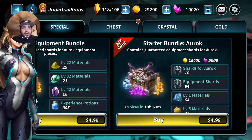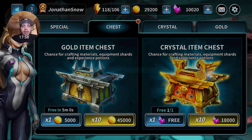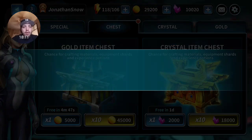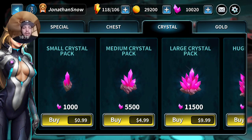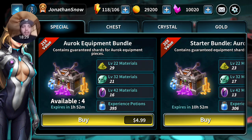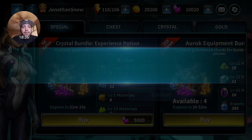For five bucks you get some more material in the starter bundle. There's a free chest - chance for crafting materials, equipment shards, and experience points. Let's go ahead and get the free one. We got a gold item. There's also a free crystal item chest - chance for crafting, equipment shards and equipment potions. We get crystal item chests for free.